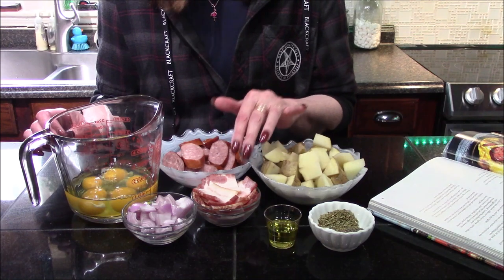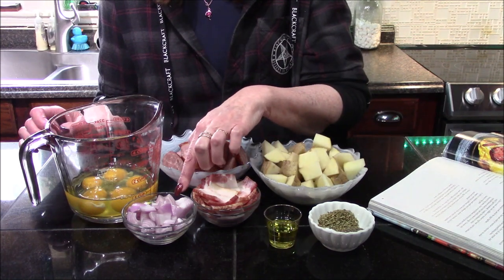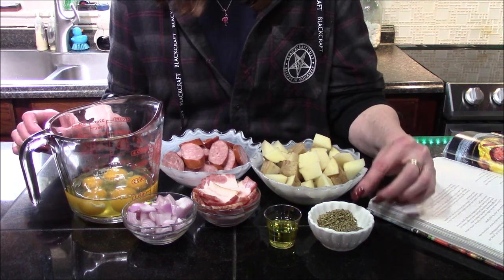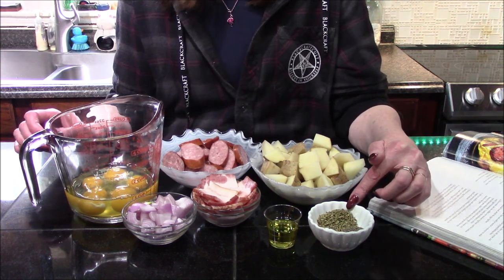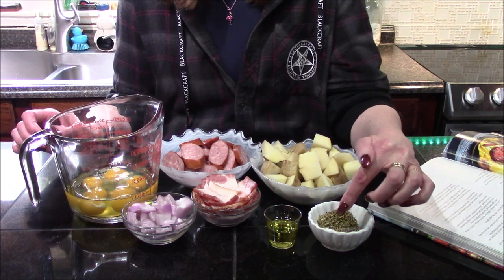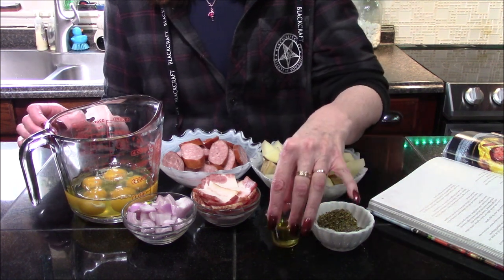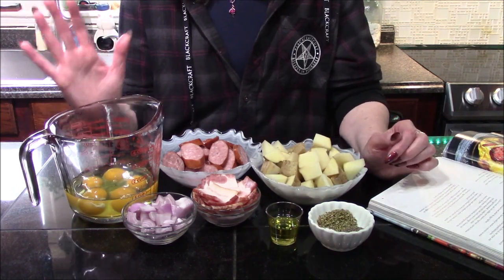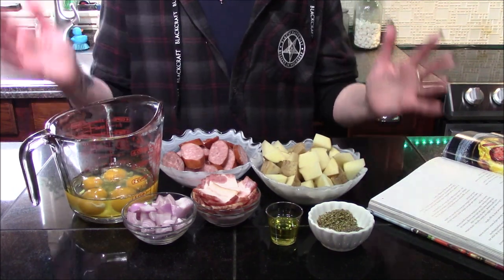I also have two shallots that I've roughly chopped. For our spicing we're going to use two teaspoons of oregano, one teaspoon of black pepper, one teaspoon of salt, one tablespoon of olive oil, and we're going to hold this all together with five whole eggs.